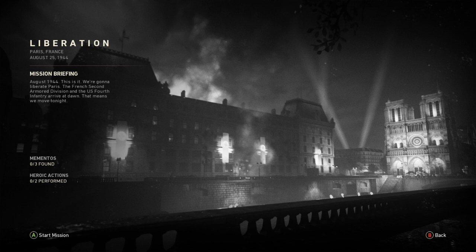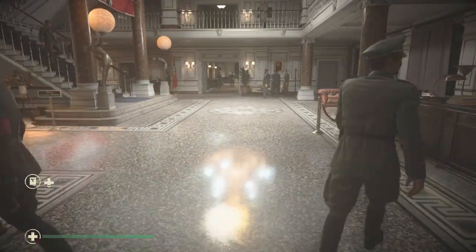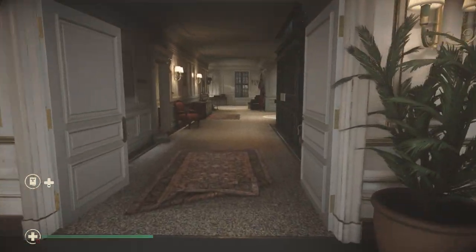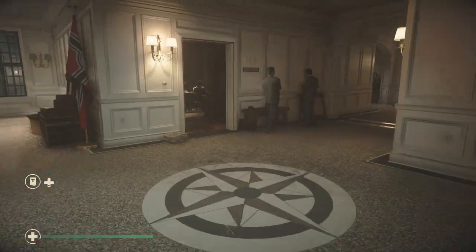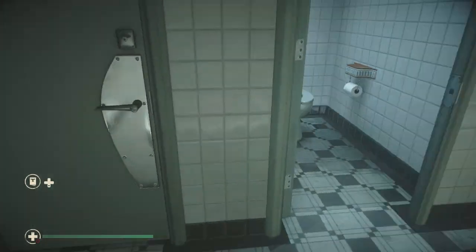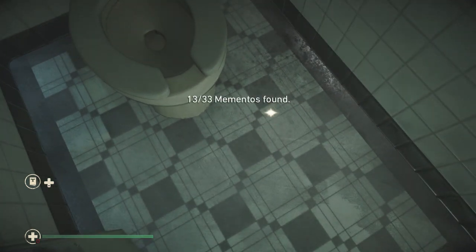We'll hop into Liberation and take the three mementos as we go. These are ones pretty spaced out throughout this mission. The first one you're actually going to find is immediately upon entering the mission after the cutscene. You'll talk to the guard, he'll give you entrance in. You're just going to slowly walk forward, come straight through that lobby area, and hang a right. A good landmark is that little stone pattern on the floor. You will come into the bathroom — open that up and it should be in the very last stall sitting on the floor. That will be memento number 13.